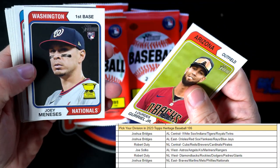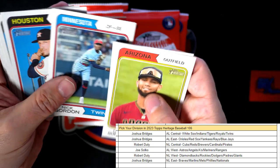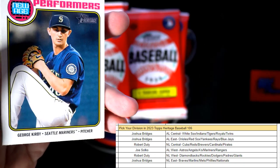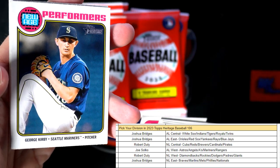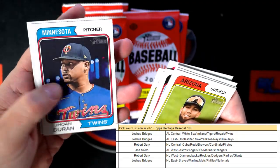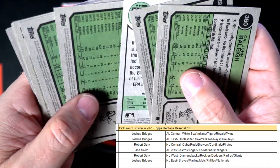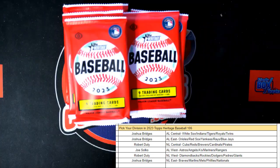Diamondbacks, Joey Menesis rookie card, Nick Gordon, Twins, Bregman, there's a George Kirby Mariners. And that is American League West, Joe West coming out to you. Let's just take a look, make sure we didn't miss any short prints there.